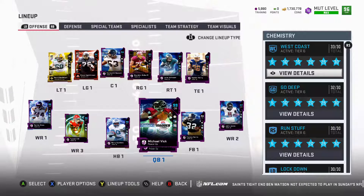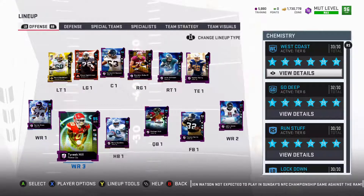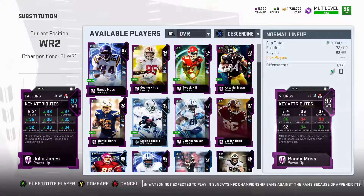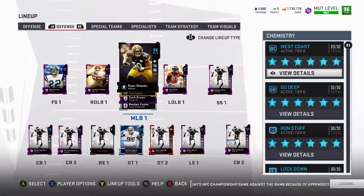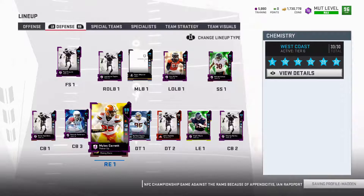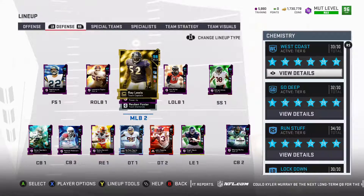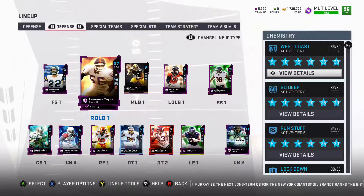On offense, I'm a 96 overall. I need to upgrade the line a little bit more, but the skill positions are filling in very well — the speed especially is outstanding. Julio Jones is getting to the point where he is absolutely outstanding, especially with his height and jumping skills. On defense, we are also 96 overall. We have a few players that exceed that and I now have my first 99 overall player on the defensive line. Ray Lewis is still 98 overall, I have two cornerbacks at 98 overall, and some defensive linemen and linebackers that are getting very close as well.